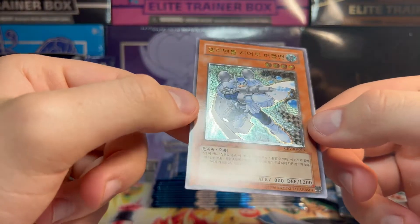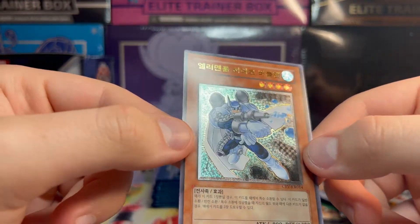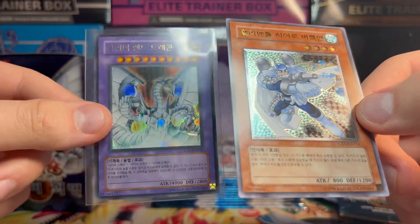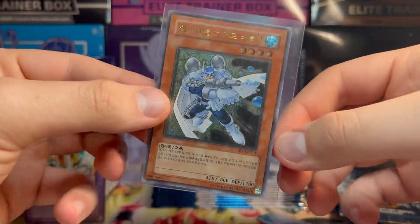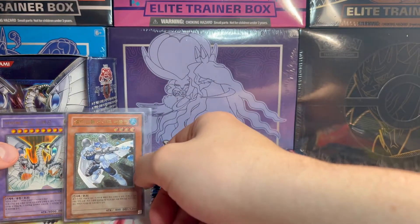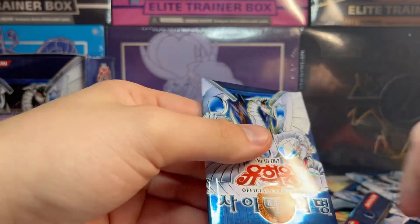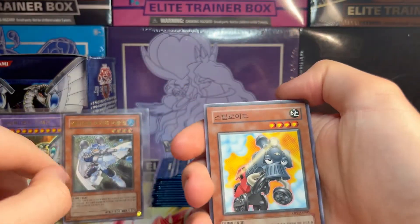Elemental Hero Bubble Man — secret rare or ultimate rare! Look at that, can you see the pattern? Wow, that is sick! This is either ultra or ultimate rare. I'm assuming it's the pattern because the other one had no pattern. This is sick, man — we got Elemental Hero Bubble Man, and I hope that's an ultimate rare. That looks ultimately rare in my eyes. I think those would count as our two ultra rares, but let's see — there's still some hope out there.